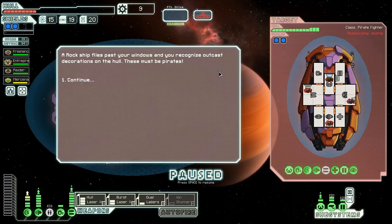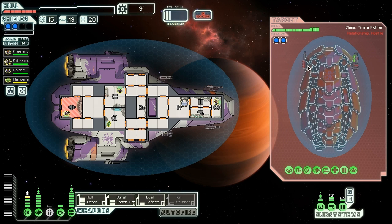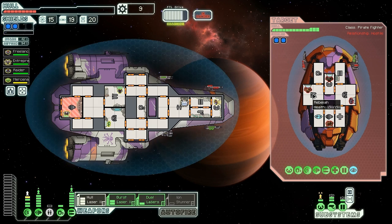A rock ship flies past our windows and we recognize outcast decorations on the hull. These must be pirates. However, they're pirates with a cloaking system and a Burst Laser Mark III, which is bad news for us. That's going to make them a lot harder to take down before they can get a salvo off. They're going to be firing about five or six seconds after they decloak, and we take at least ten seconds to charge up. So they're going to get at least one salvo at us. Oh baby, that's some sweet evasion!